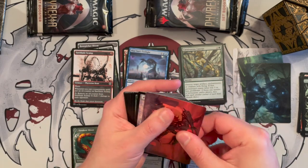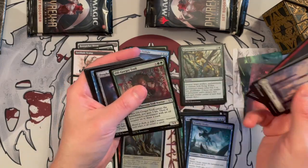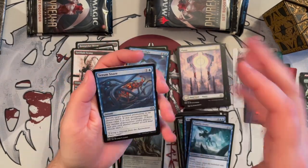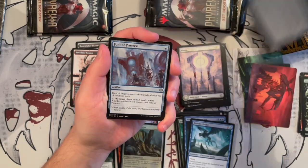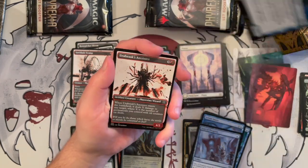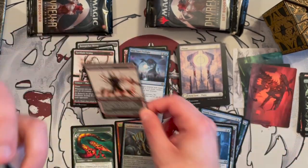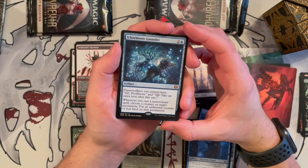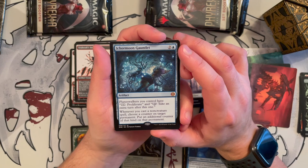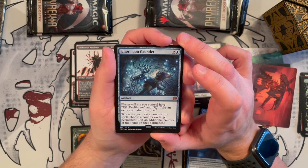What are we hoping from the complete edition booster? Realistically we're looking for Atraxa, Elesh Norn, the Dominus — the white Dominus is going up in price — and the sword. Then Ackermann's Gauntlet, an interesting artifact that allows planeswalkers to proliferate. It's two generic one blue. Planeswalkers you control have zero-cost proliferate, and at minus 12 take an extra turn. Whenever you cast a noncreature spell, put an additional counter on a target permanent.